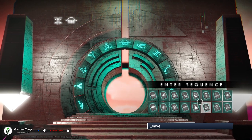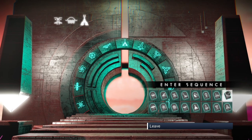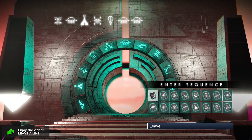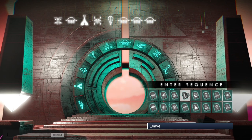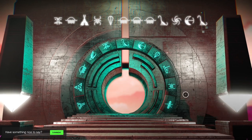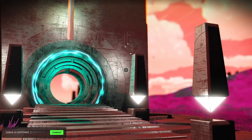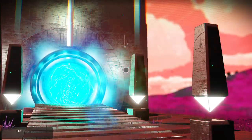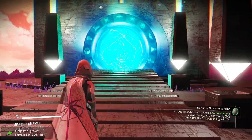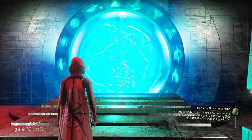The glyph sequence is: Sunrise, Sunset, Spire, Balloon, Sunrise, Sunrise, Dino, Galaxy, Moon, Dino. That is the code you'll need to get to that specific system. The planet you'll arrive on is a radiation planet, so be aware you might have some complications if you aren't prepared for that.